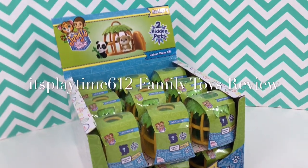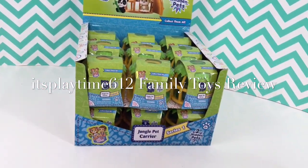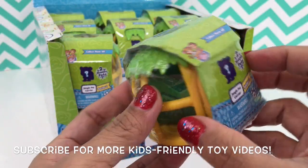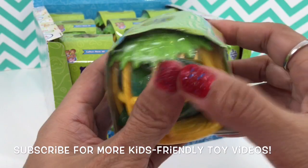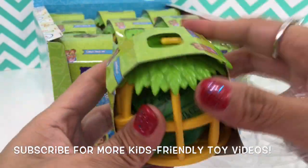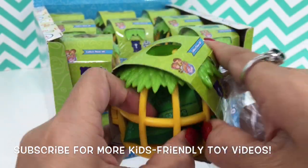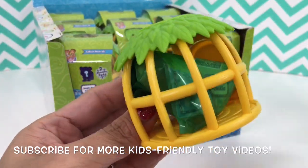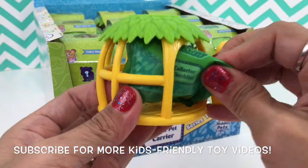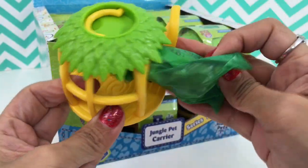Hi guys, it's playtime! Today we are opening the full box of the Jungle in my Pocket Series One. Each jungle pet carrier has two surprise pets inside. I love this carrier - it looks like a hut and cage, and there is our blind bag. It's a green blind bag.